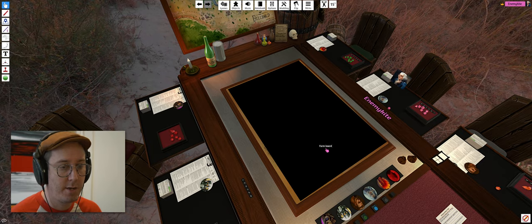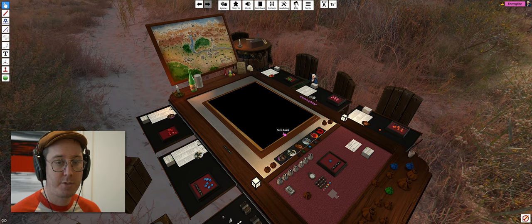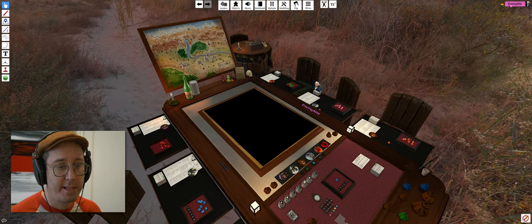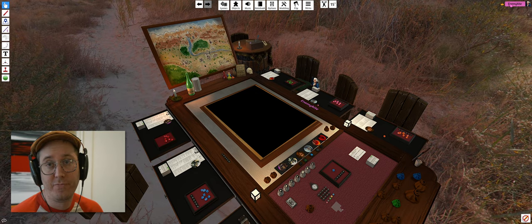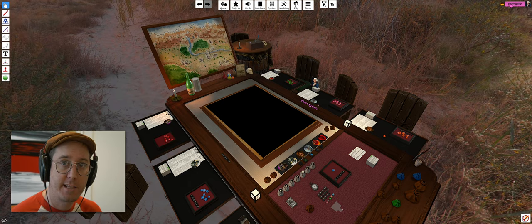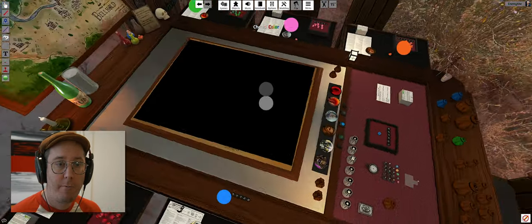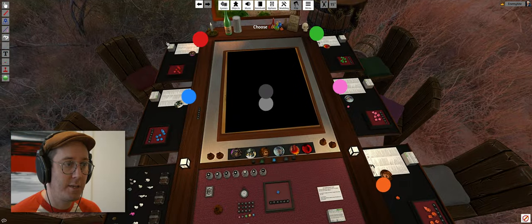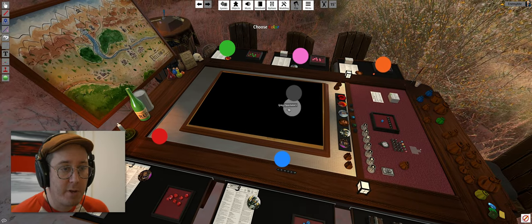As a basics, just to understand how Tabletop Simulator works: you set up a game, which is basically just a big physics area. This one's fairly elaborate — I will show you how to build something like this. I'm using a lot of things that are already on the workshop that you can grab and replicate. I specifically wanted to cover using it for D&D. When you use Tabletop Simulator, you're essentially setting up a bunch of different zones or hands where the individual players sit.